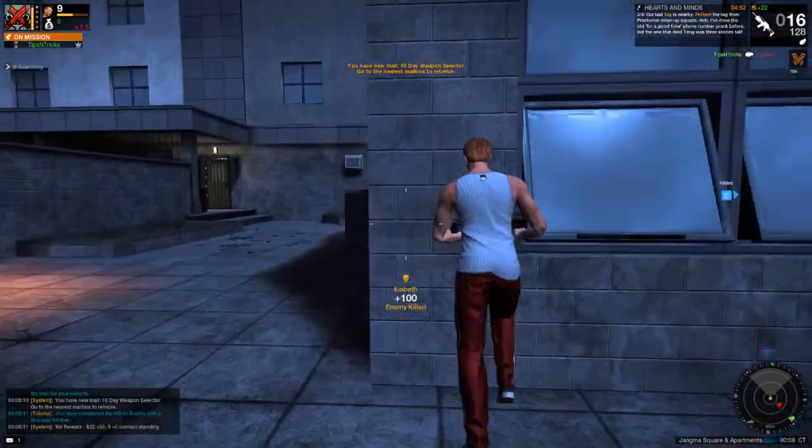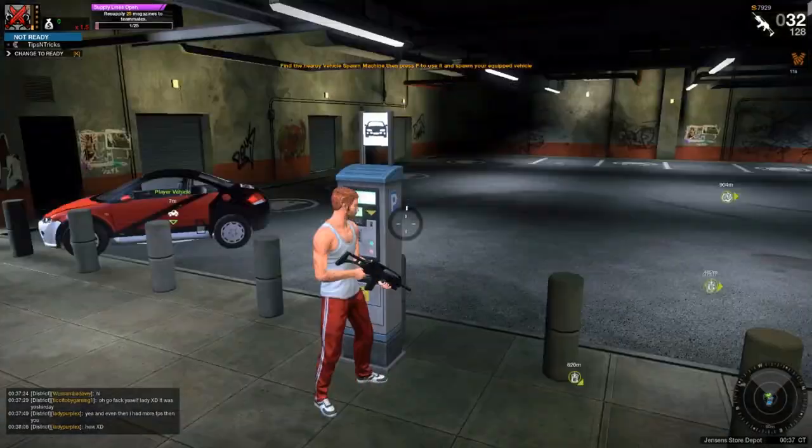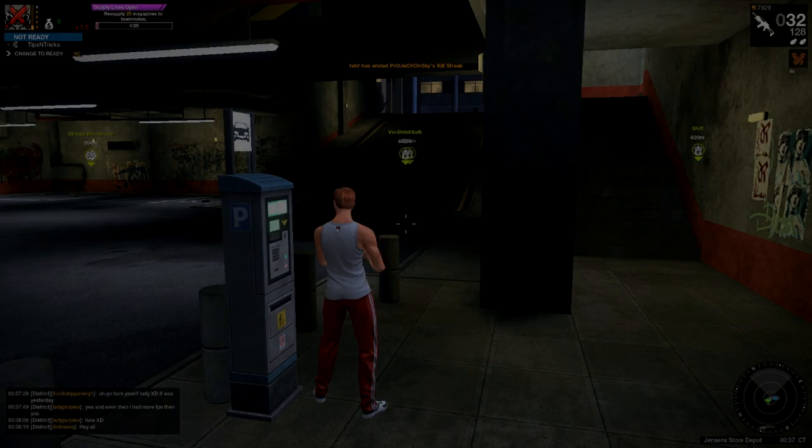We're going to cook our grenade by holding down G — and there we go! First grenade kill, just like that. We've got our grenades equipped, we're ready to roll. We'll see you guys in the next one.